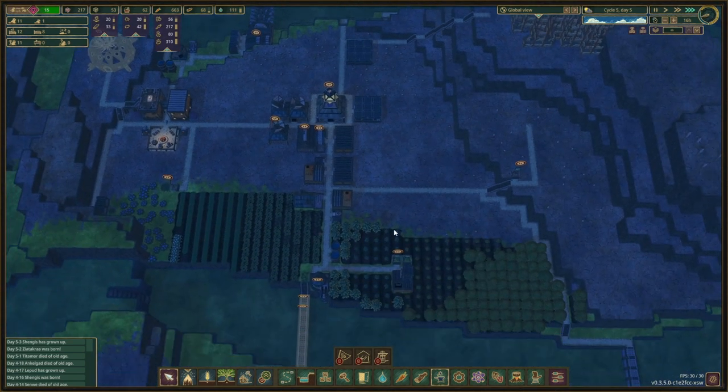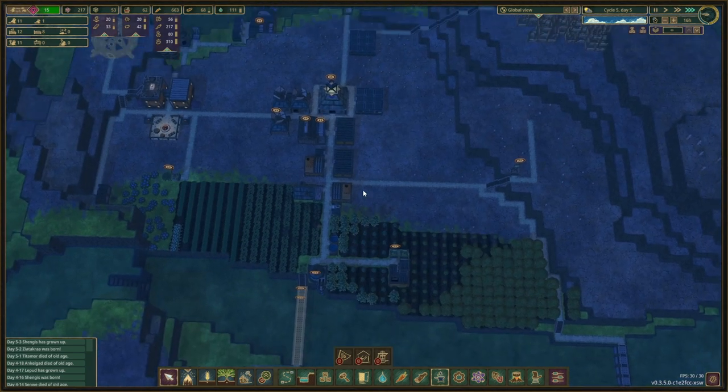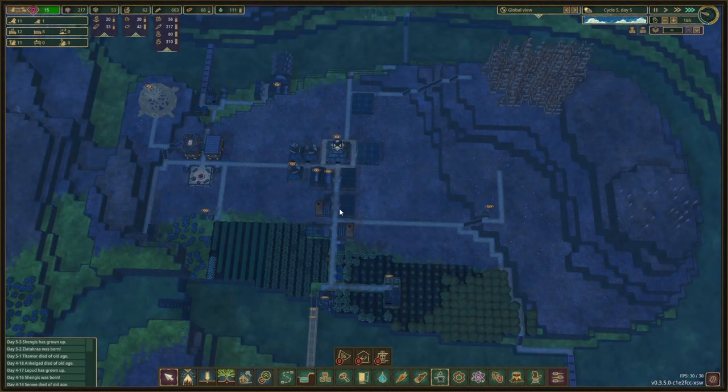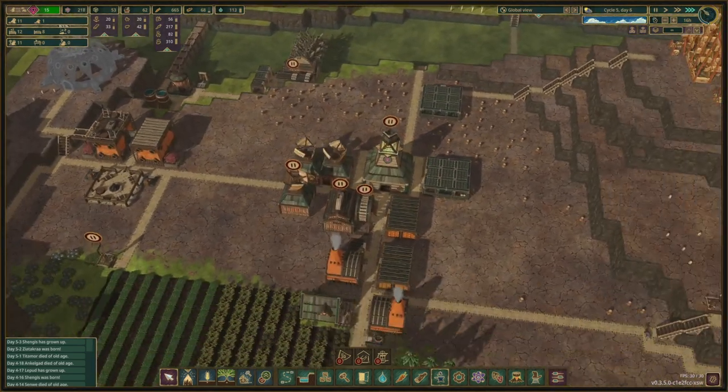As soon as we have 250 science points we are going to pause these inventors, and then we can have an additional lumberjack. That should get us to where we want to be.